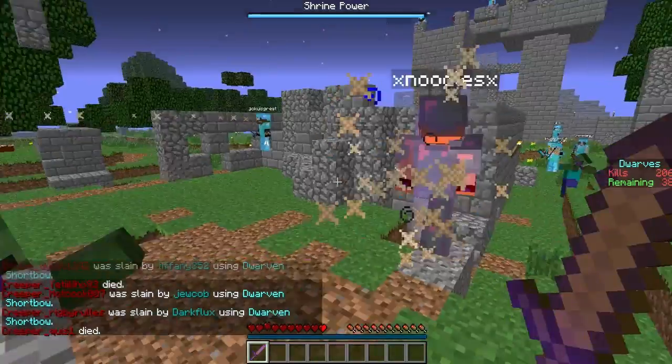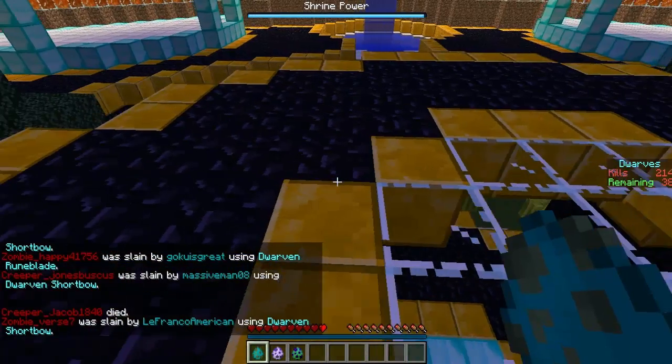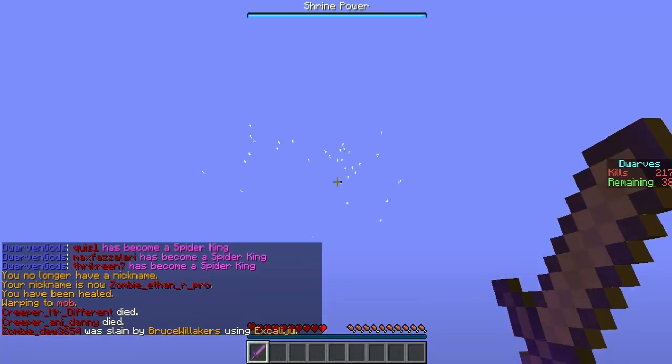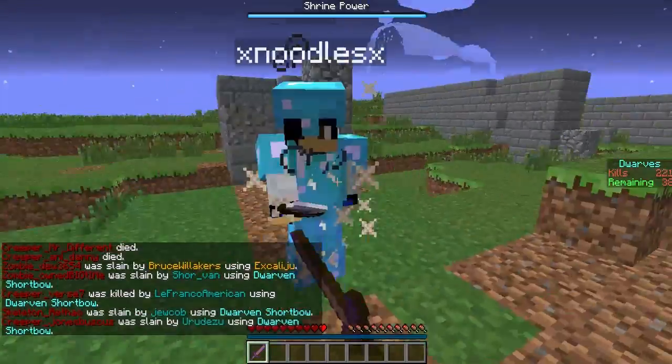One thing I didn't explain was that your XP bar is actually your mana. Your mana basically does exactly what it is - you can heal as long as you got mana. You start with a thousand and it will slowly regenerate, but it's better to just not have to use it.